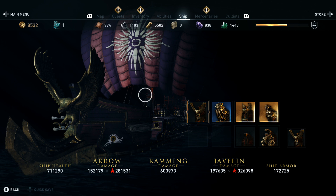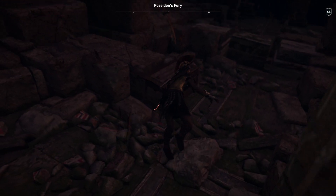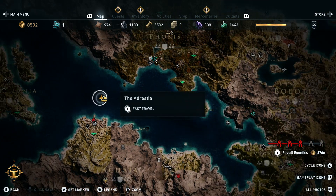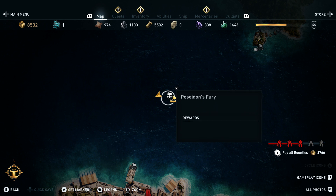Hey, it's big — that looks quite good, it being big. It was from this chest right here, which is in Poseidon's Fury, just here. So there it is, that little shipwreck. There are three chests down here, I've done two of them already and I've marked the other one on the map.